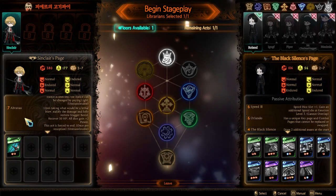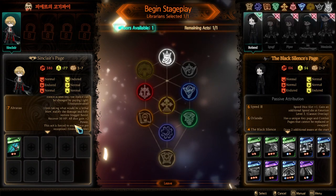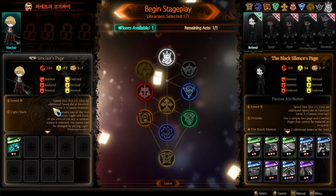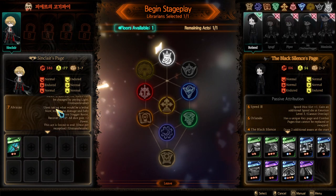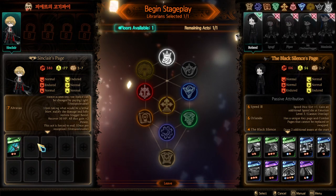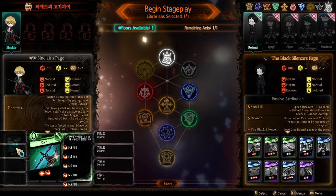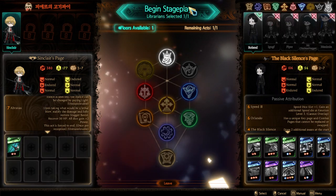So I don't think the act can end here because we only have one act remaining and we have to 1v1 him. But I think if you get the page for yourself, you can actually use it. I don't know if it's very useful because why would you want the act to end, but I guess you can. And he has Cain here, which is entirely bugged, as you can see. We'll see his actual pages during the fight.